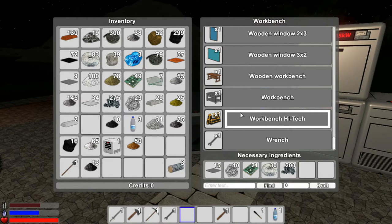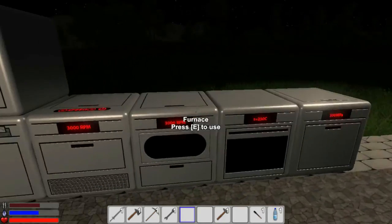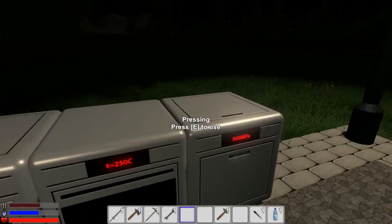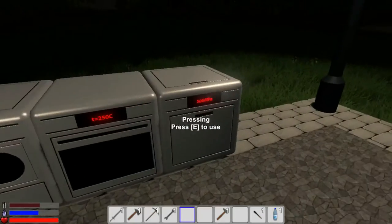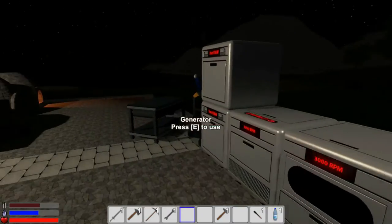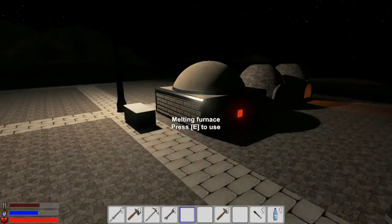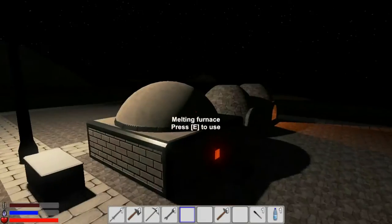The main push is to make this workbench high tech — this is the next step. Basically you just need to gather all these materials. The main piece is the steel plate. That's why we had to do the crusher, the centrifuge, the furnace kind of idea, and then the pressing, so that way we can create these plates. I need one more plate. The lights will slowly sap that energy, which is fine.